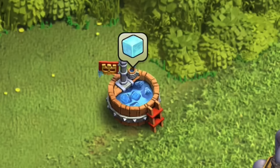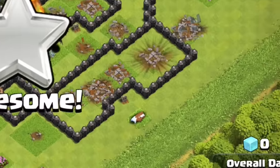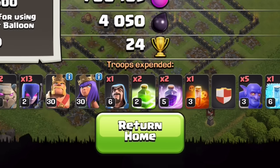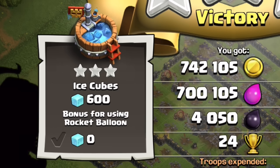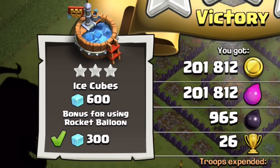During this event, your task is to collect a special resource called Ice Cubes by attacking other players' villages. Each star earned will award 200 Ice Cubes towards your total score. If you're using a normal army without Rocket Balloons, you could earn 600 Ice Cubes for a three-star. By adding Rocket Balloons to your army, bonus Ice Cubes will be added to your overall score.